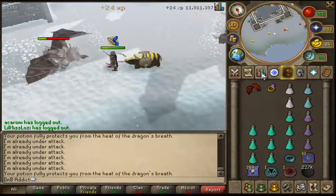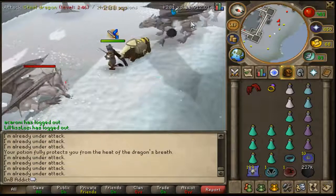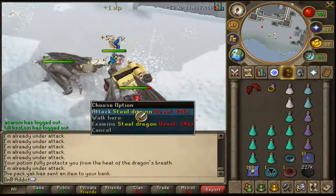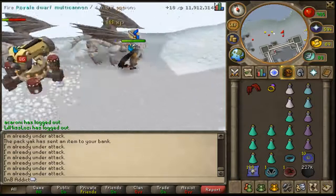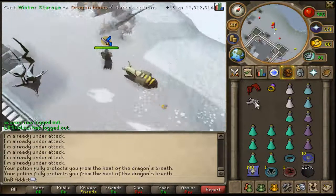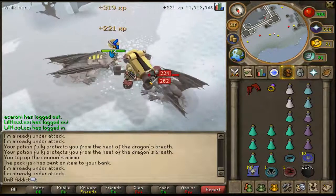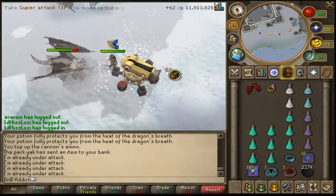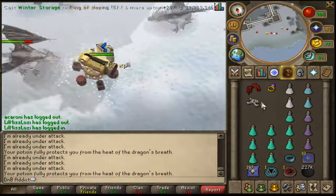This steel dragon task is a good money maker if you decide to bank the bones — you'd be losing out on about 500k if you don't. If you like to AFK slayer tasks, I wouldn't recommend AFKing steel dragons because you've got a lot to think about, like your cannon decaying and your anti-fire running out. Also be aware of being lured east where iron dragons are located — you don't want to be killing them unless assigned.